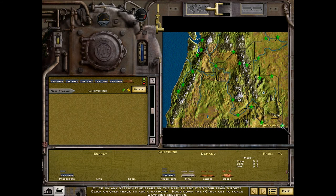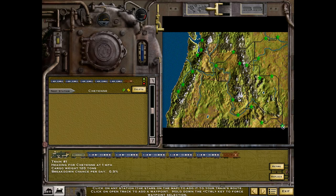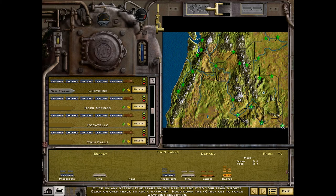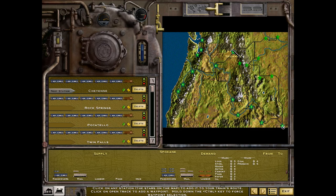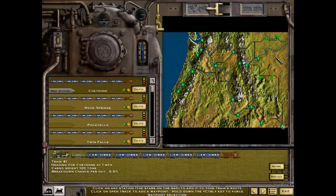We start out in Cheyenne. The route goes Rock Springs, Pocatello, Twin Falls, Boise, then Pasco. From there: Tacoma, Seattle, Bellingham, then down to Eugene, Salem, and Portland. Then Spokane, Missoula, Helena, and Great Falls. Why go to Pasco if you're going to Spokane later anyway? Because Pasco has sanding, water, and a roundhouse — you need that, otherwise you'll slow down around that section and won't be able to make gold.